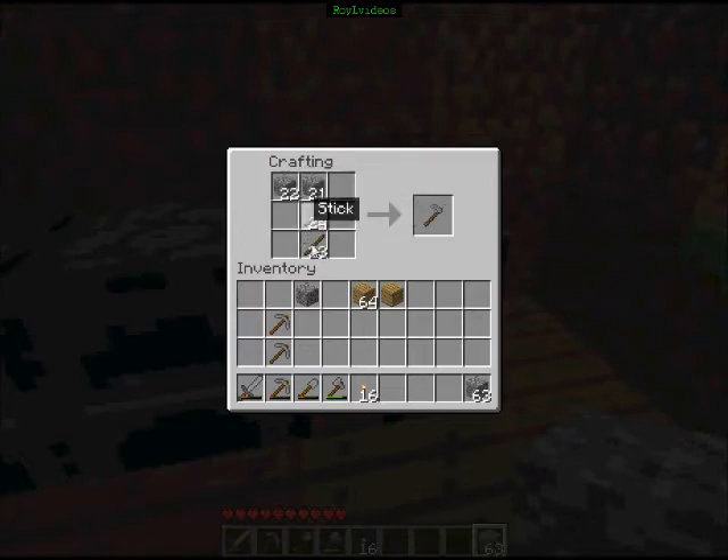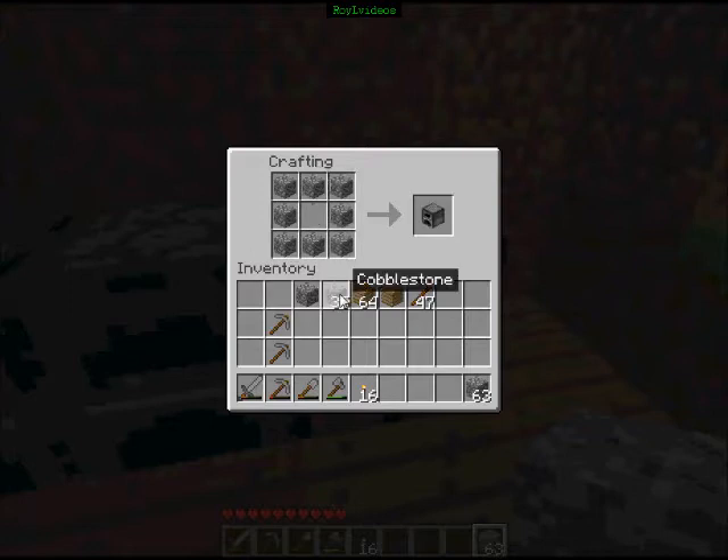You can also have a hoe if you wish — it's used for gardening. And we'll get to that. This is how you make a furnace, right here, just like this. And this is how you make a chest, just like that — that shape.